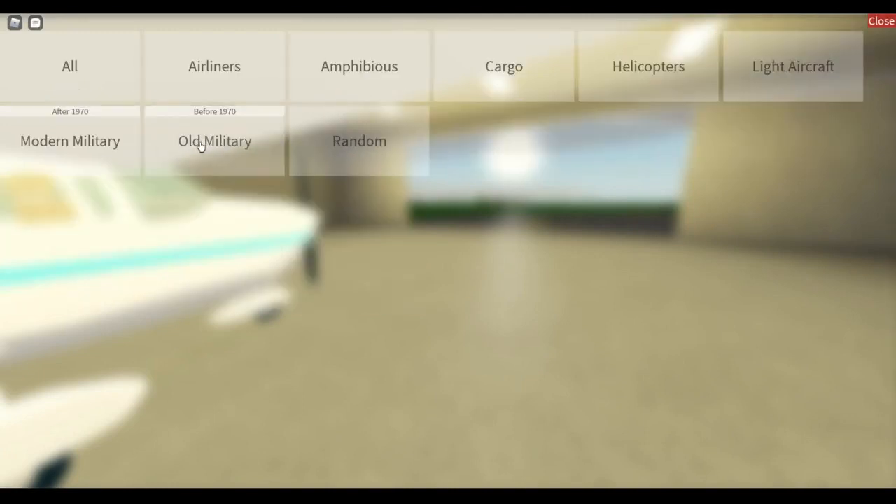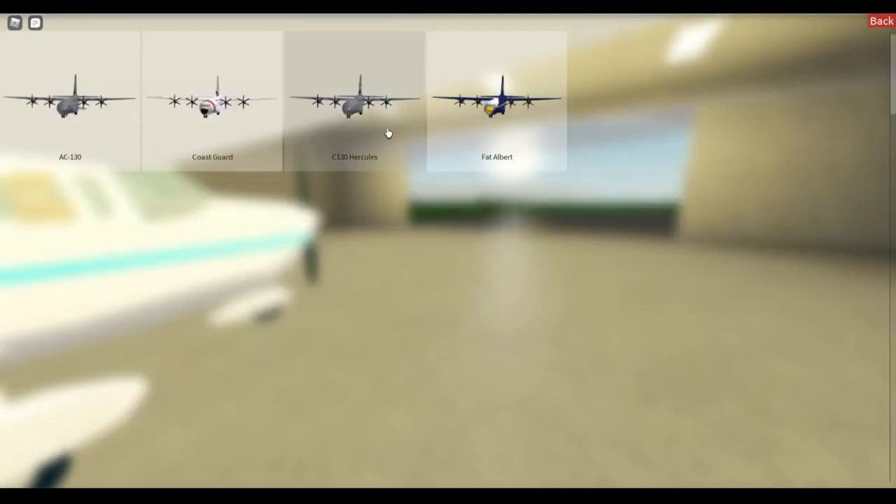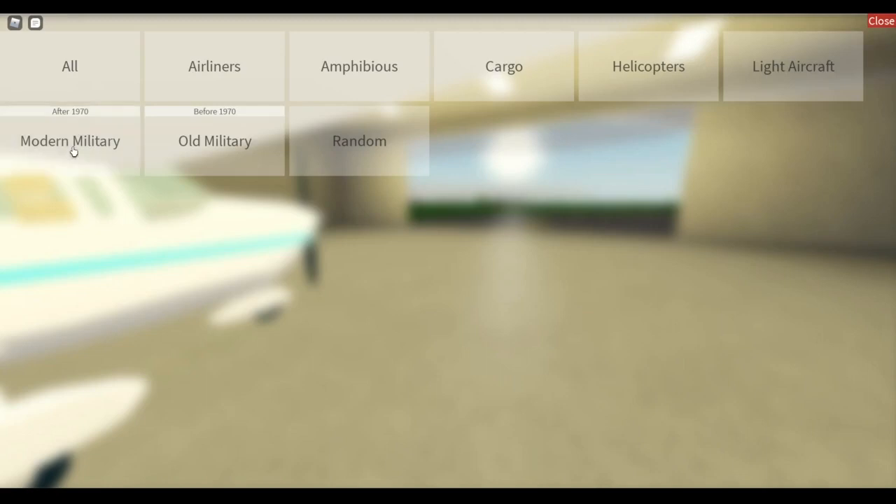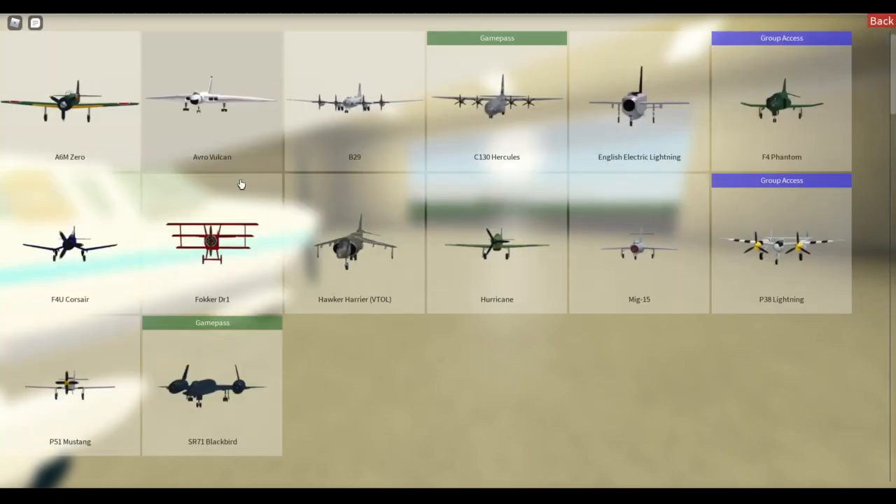They updated the C-130 and it now has two new liveries, and they also added flares into the game. So all military vehicles, including the USAF — United States Air Force — have flares.